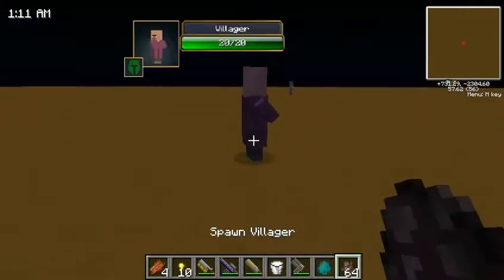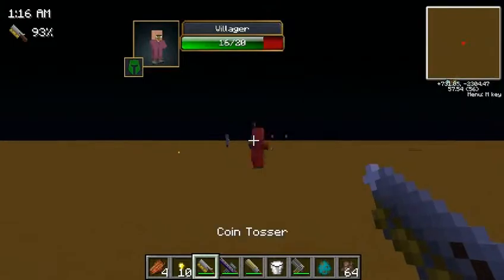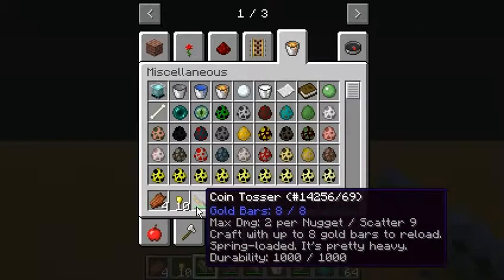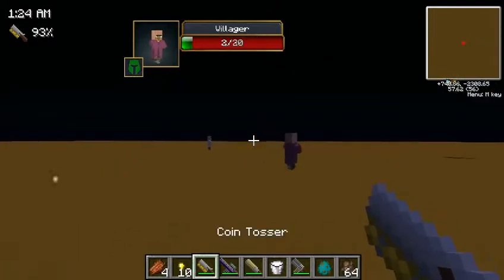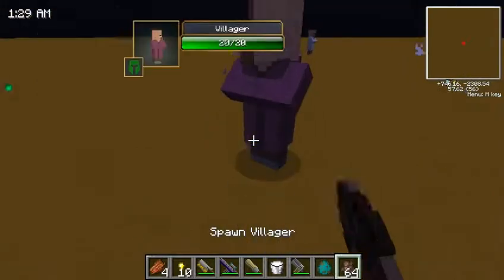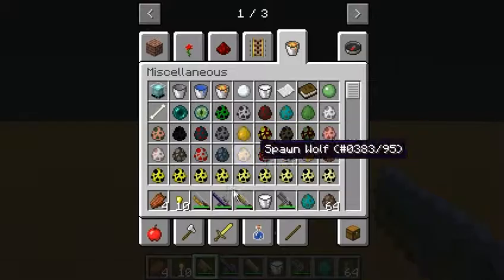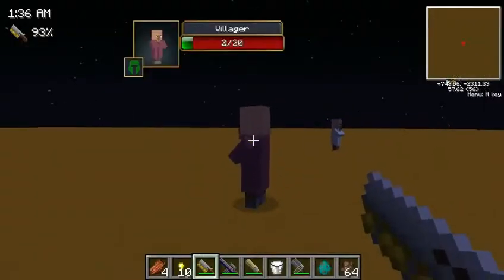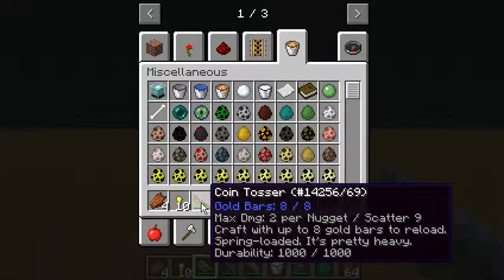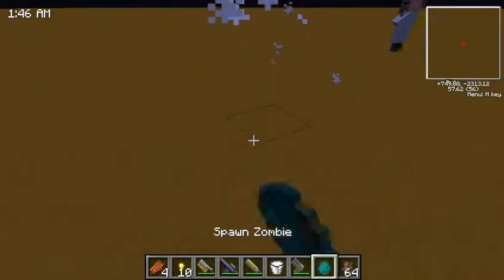I decided to test out the Coin Tosser because it's a shotgun. It does 4, and this does 2 damage per nugget, so it does 14 — and that is good, basically. Let's get point-blank. 18. That makes some sense — I think there's 9 nuggets that shoot out. So yeah, that's 9 nuggets. That makes sense.